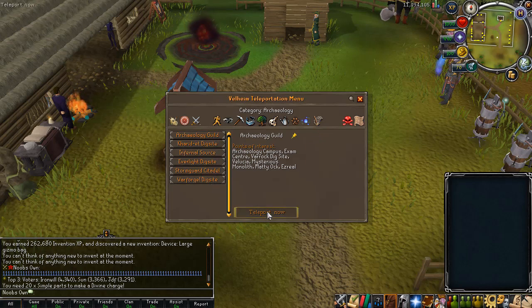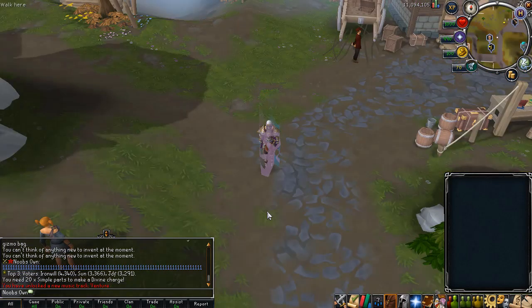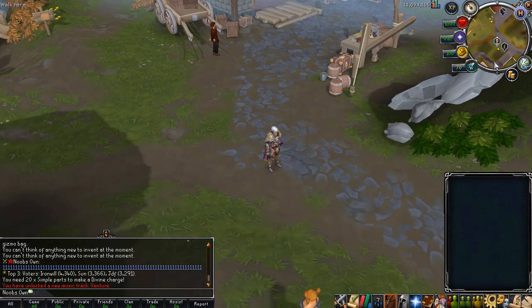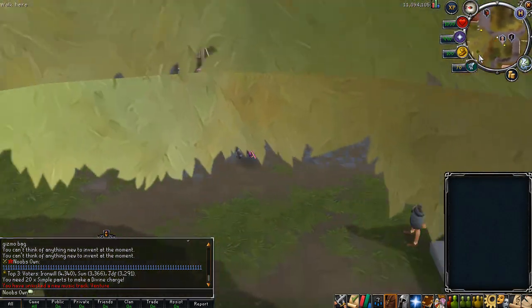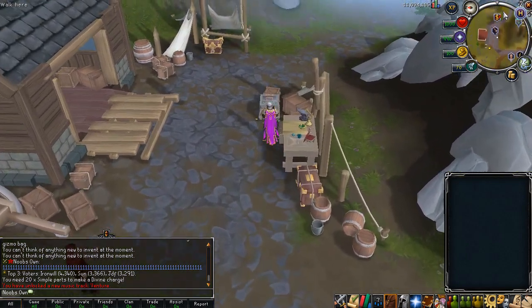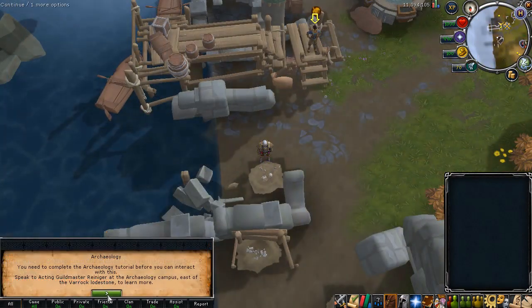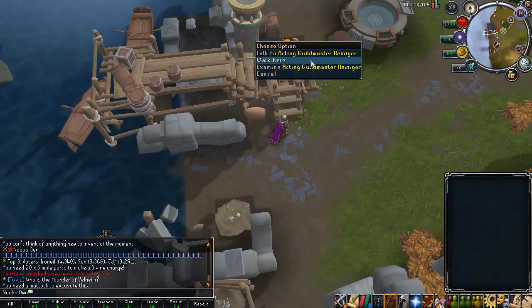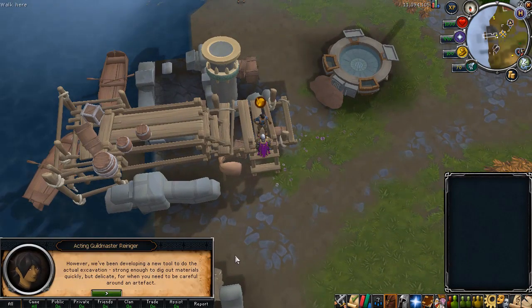There will be multiple dig sites, but you need to go to the guild first before you can access any of the other zones, since you need a higher level to work there. Here is the guild. The skill hasn't been released that long yet, but in the guild you will be able to start out Archaeology. It is actually a pretty simple skill, however it will take quite a while to progress, especially in the early stages. Before you start, you have to follow the Archaeology guide which gives you a quick walkthrough and provides the items you need.